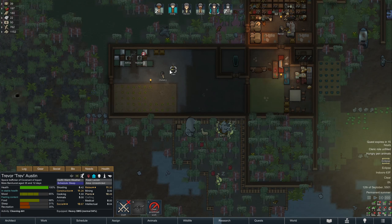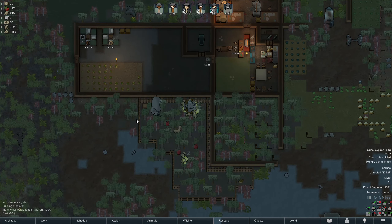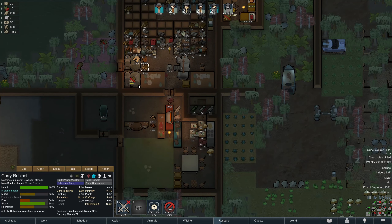I'll do a little cleaning around here — this is getting a little dirty. It looks like we're getting back to having hungry pen animals, which is never a good thing. We do have a ton of wood and I am grateful to at least be able to churn through a lot of that.